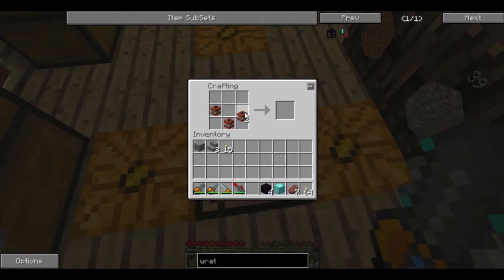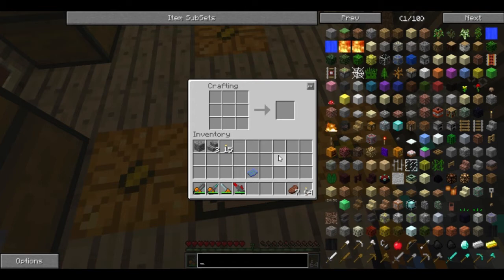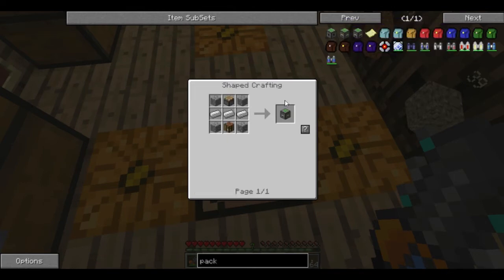We need to get something called a diamond shard for this to work. To do that, we need to make this special craft packet. Craft packets are part of a mod called Factorization and they're a way to automate crafting. We're not going to get into that this episode, but this special craft packet is for making diamond shards. To get the craft packet to work, we need a stamper. We'll open that up — you'll see we need four cobblestone, a piston, and a crafting table. So I'm going to go ahead and make this craft pack stamper.